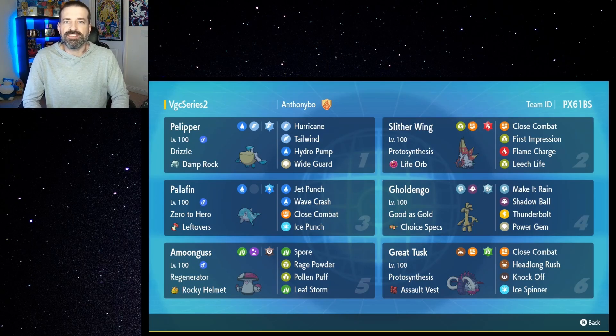What's up guys, it's Wally and today we're gonna be doing some battles with a rental team featuring Slitherwing. Another past paradox Pokemon, Slitherwing is actually a really cool typing as a Bug and Fighting type.